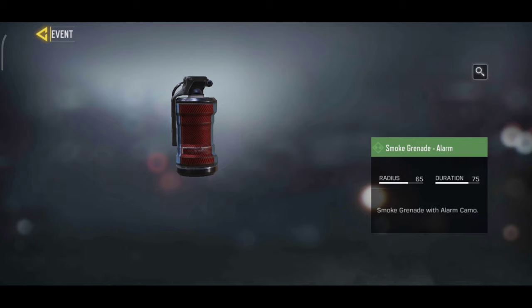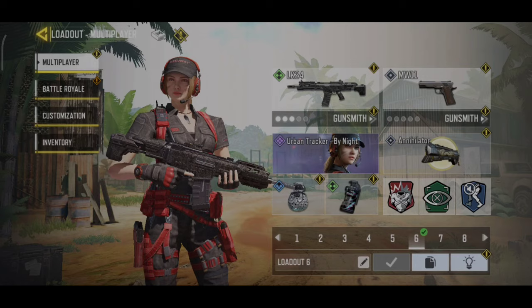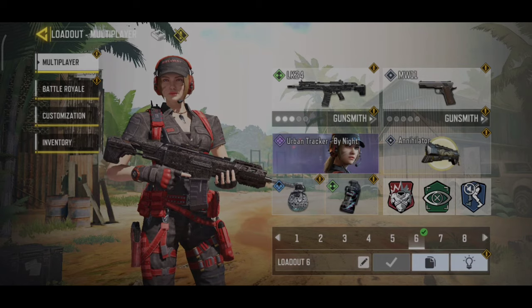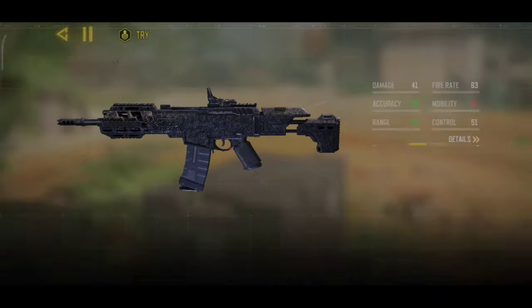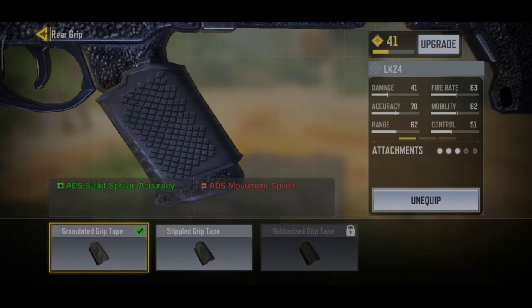We will save the reward — a smoke grenade in the Alarm Cam. The next task is to kill 30 enemies with any Assault Rifles equipped with any rare grip and any other 2 attachments. We will load out; you can use this assault rifle, the rare grip, and these two attachments.